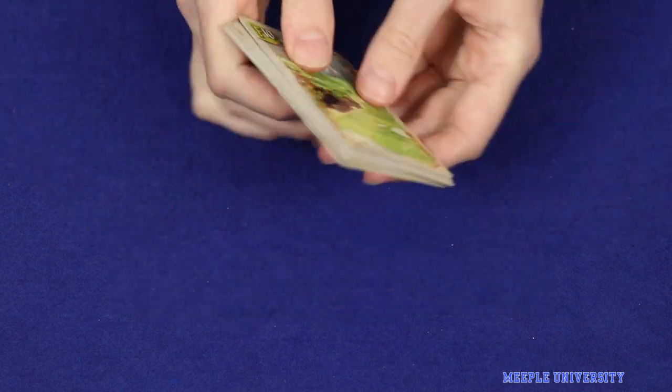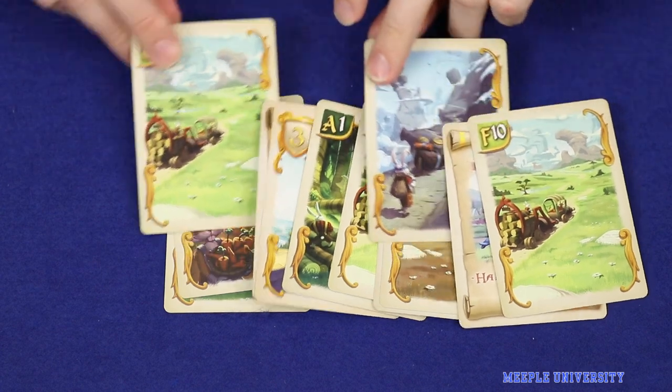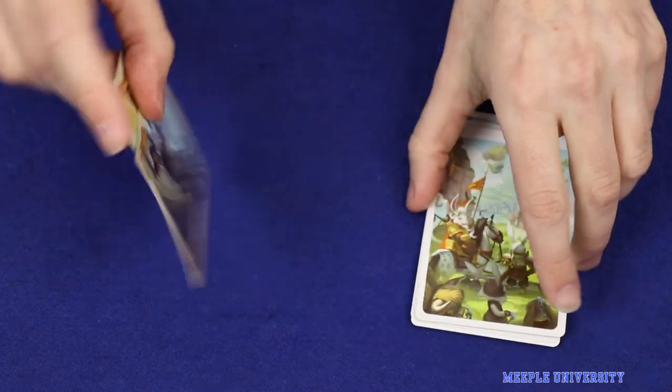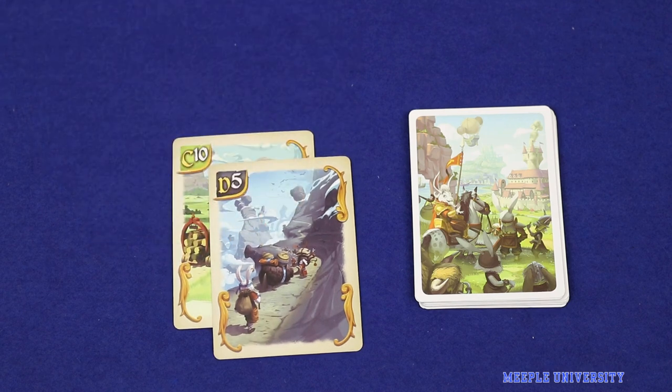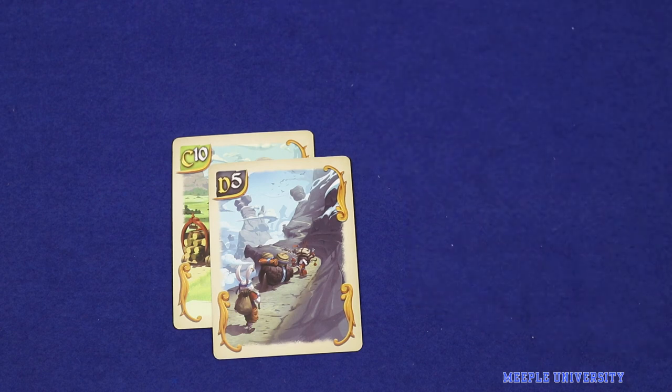Simultaneously, players look through all of the cards they've been dealt and choose any two which they wish to keep and play. These are separated from the others, then all players play these cards simultaneously — though the way each card is resolved will vary. The player then hands all remaining cards off to a neighbour: to the left in an odd-numbered round, or to the right in an even-numbered round.